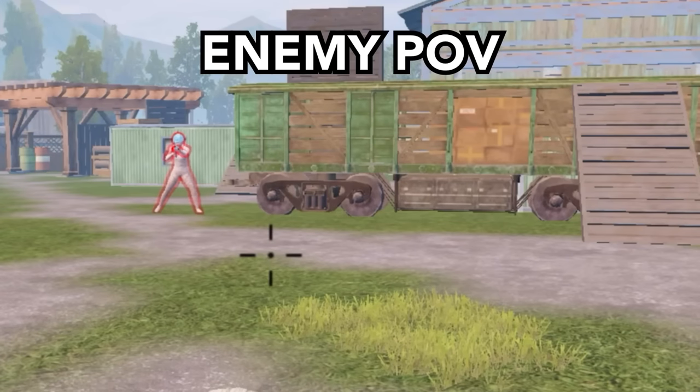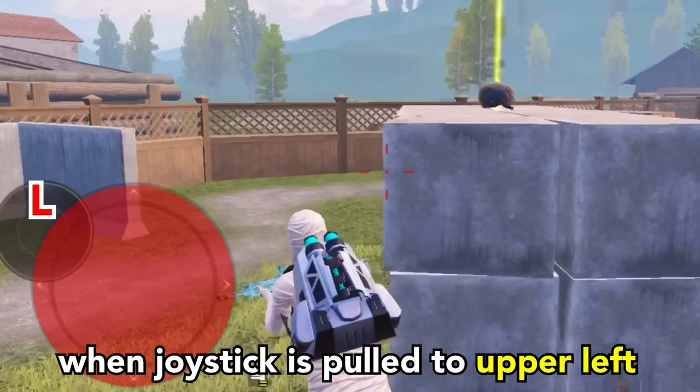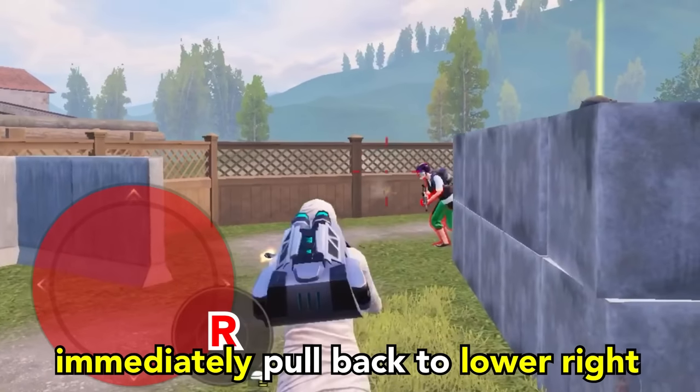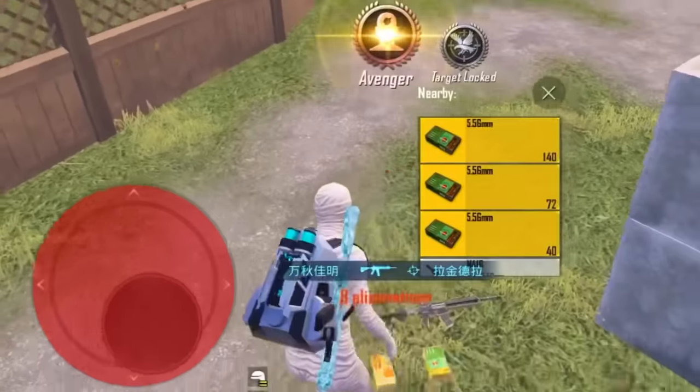Let's take a look from the enemy's perspective. Remember, when the joystick is pulled to the upper left, immediately pull back the joystick to the lower right corner and crouch for a second. Repeat the same steps to do the Shadowless Movement.